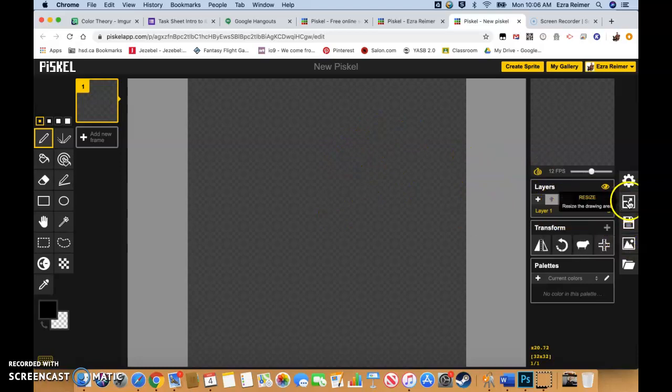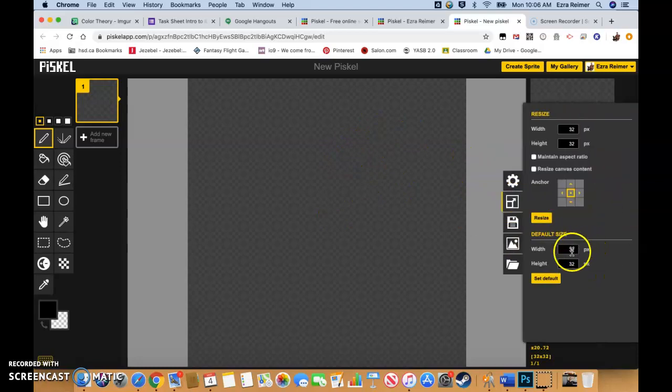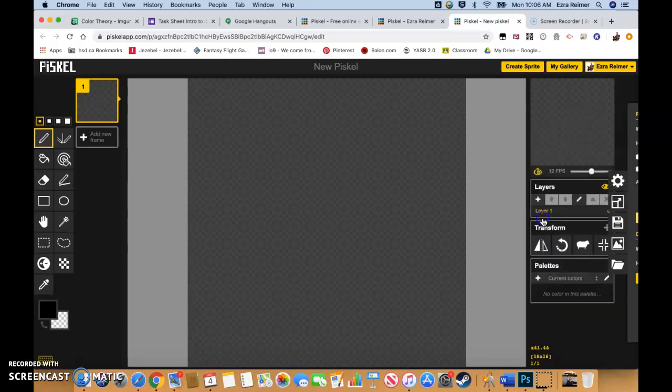When you make a new Piskel, the first thing we're going to do is go to resize. You can see the default size is set to 32x32, so we're just going to drop this down to 16x16 and hit resize.